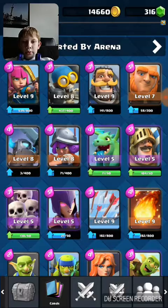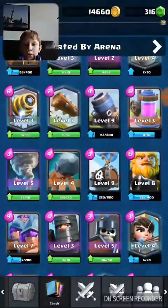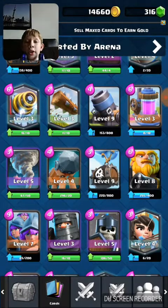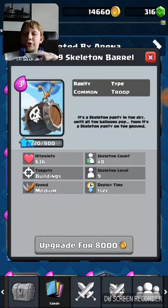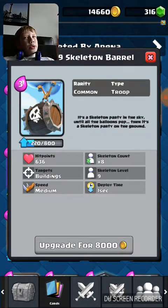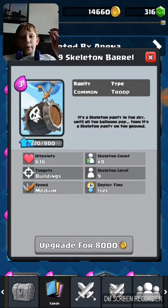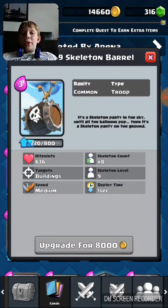Arena, okay, there we go. The new card coming to Builder's Workshop is called the Skeleton Barrel. What I think it is — it's like a balloon that flies up in the air, then it blows up and drops skeletons. It's going to be a three elixir common.